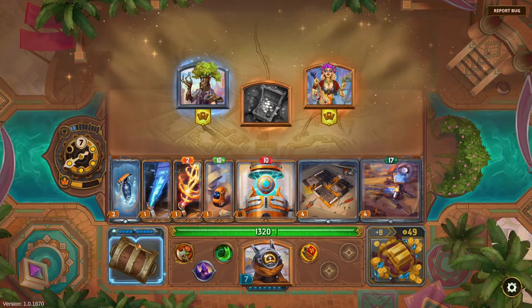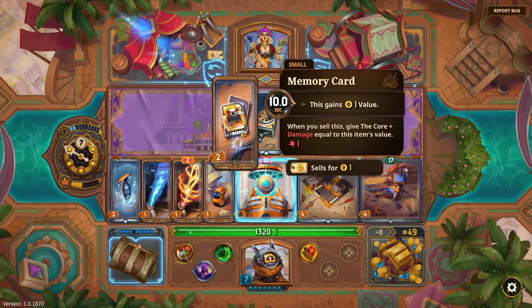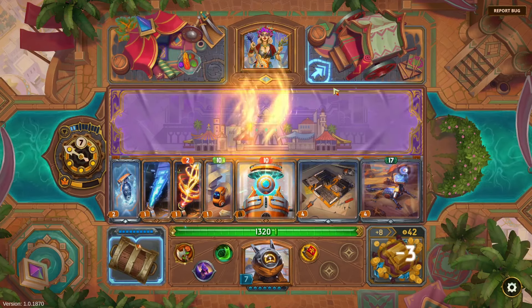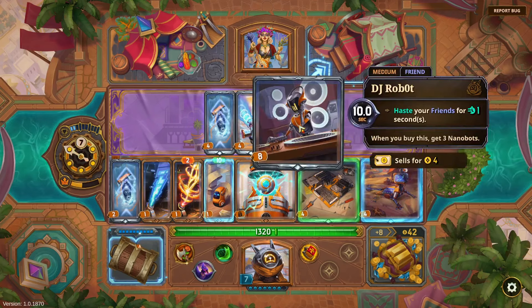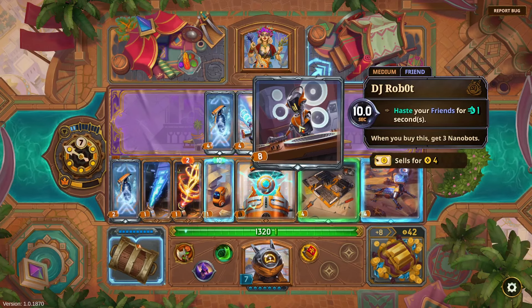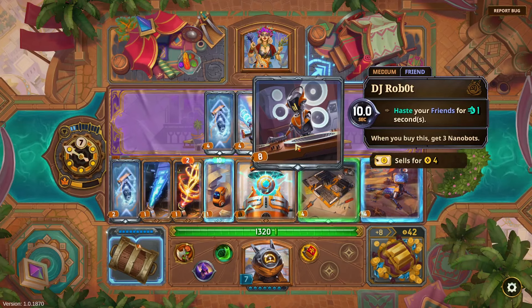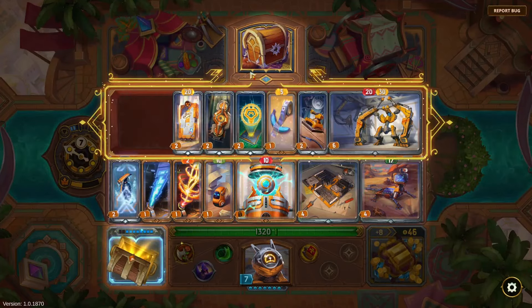Medium and large non-weapons — I'm into non-weapons. We always buy this right? Coolant upgrade: 'freeze one item for one second, haste your friends for one second' — that's a lot of haste. 'When you buy this, get three nanobots' — I feel like this thing always pays for itself. Maybe I should keep some friends. I'll upgrade the Coolant for a little bit of cash — that seems fine.